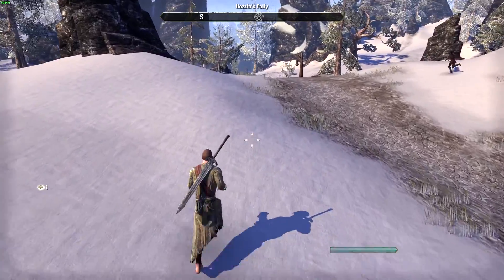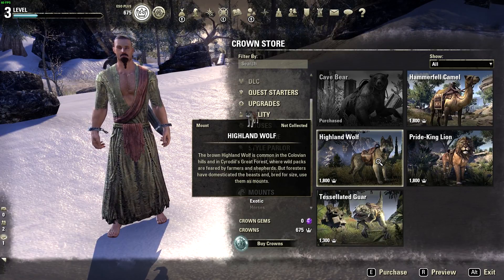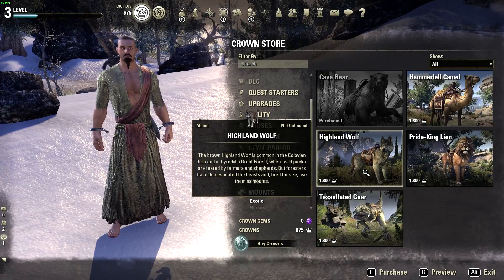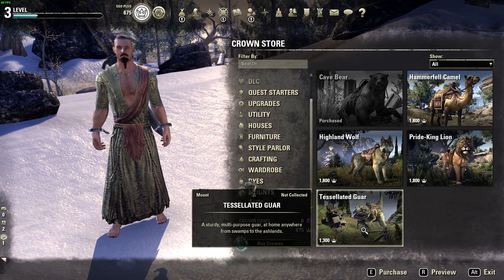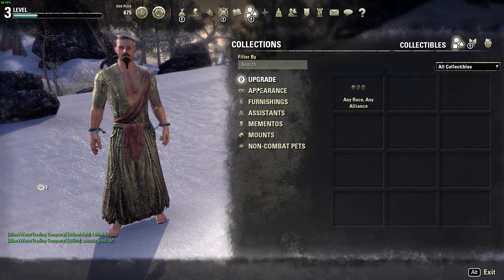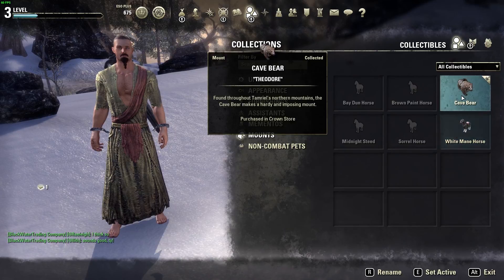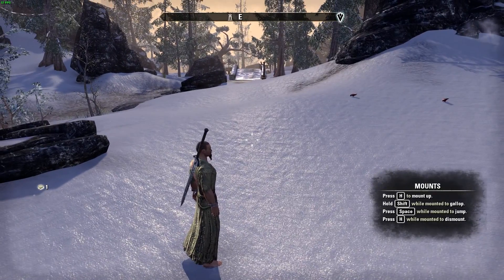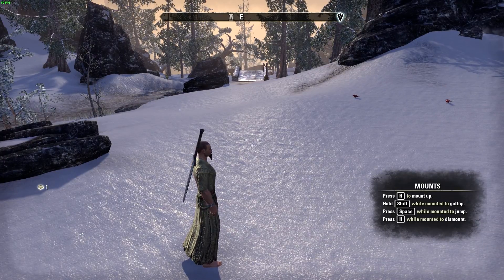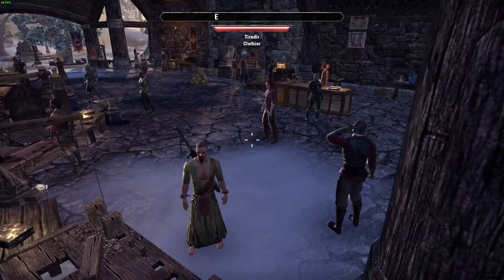Tip number seven: buy yourself a mount. You can save up gold or spend real money for a better one, but you really need a mount in this big open-world MMO. You can find your mounts in the Collections tab at the top, click on Mounts, select whichever you've purchased — I bought the Cave Bear — set it active, then press H on keyboard to ride around freely.